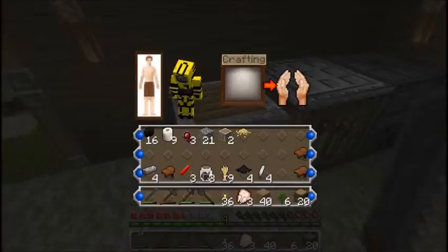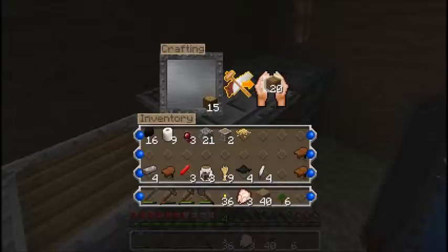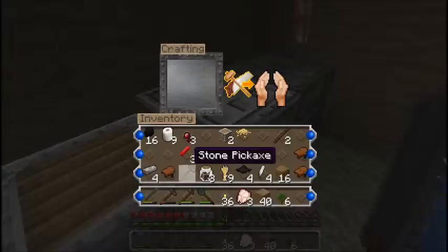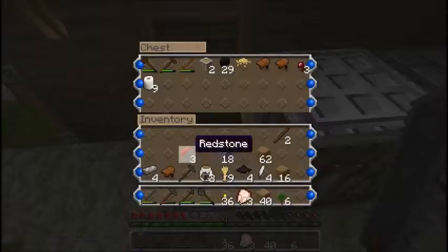So let's make sure I have everything I need. I'm going to make myself a new pickaxe. So I'll make myself some sticks. Sorry, being a little bit of a nub. And I'm going to put away the stuff I don't want to lose if I die.